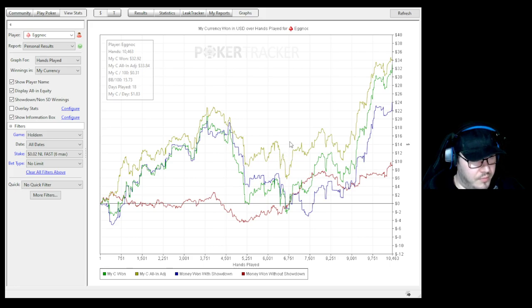The green line is your actual money made or lost. The yellow or goldish line is an all-in adjustment — if you've been getting it in good with aces versus kings but losing multiple times in a row, it gives you a more truthful adjusted win rate, suggesting you should technically be higher in results. It all evens out in the long run anyway.